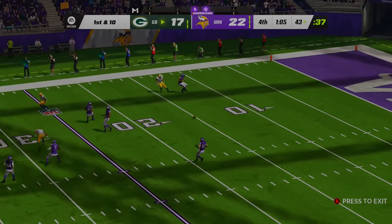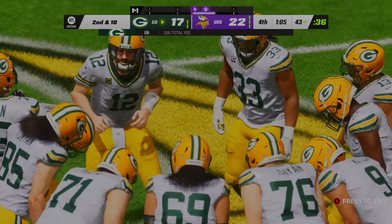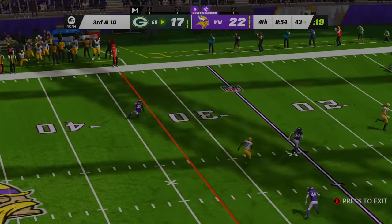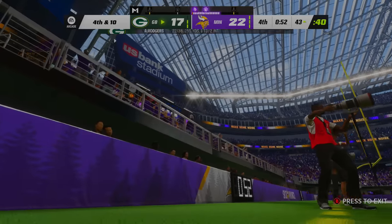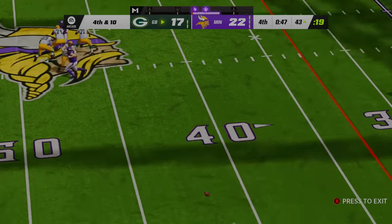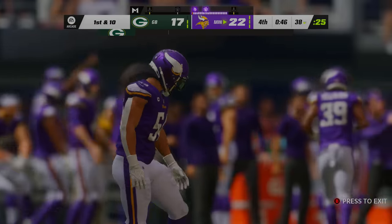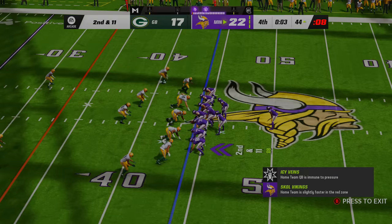Rodgers has been here before, but he also struggles here as he overthrows what looks to be Christian Watson on second down and 10 with 65 seconds left. Third down and 10, then another incompletion. Rodgers, all the time in the world, going to the end zone — one-on-one coverage — good defense breaks up Alan Lazard. Fourth down and 10, game is on the line. Rodgers from the logo, runs out, throws to Aaron Jones, who steps out of bounds. Turnover on downs, and the Vikings are moving on. Packers only had two timeouts with 40 seconds, so nothing they could have done.